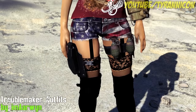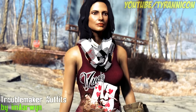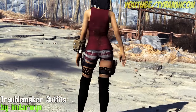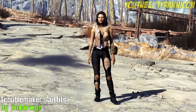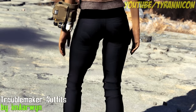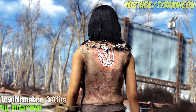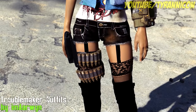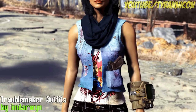Troublemaker Outfits by I'm Irwin. This adds three unique outfits for female characters: The Troublemaker, Lucky Girl, and Girl Power. They all require some adhesive, leather, steel, cloth, and ballistic fiber to craft — or you can just spawn them if you want, if you're lazy. Become the most trendy, stylish woman in the wasteland with the Troublemaker collection.